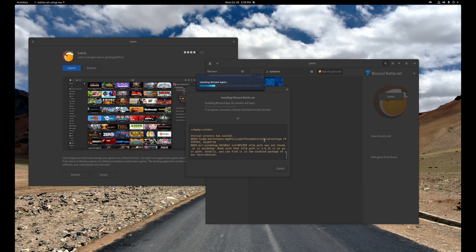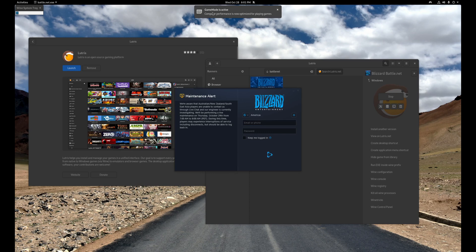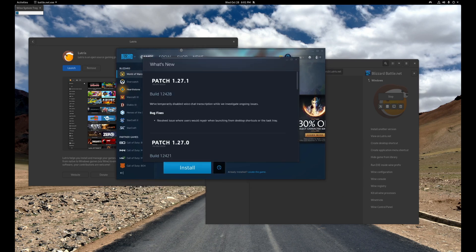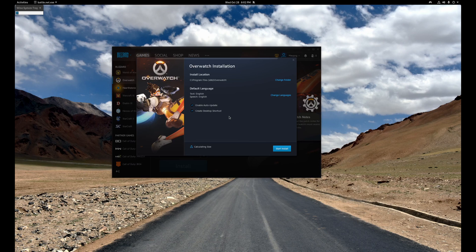Now it's not going to go this fast for you because this is all done through editing magic, but essentially you should see these same steps. You're going to see your typical Battle.net installation screen, just like if you were installing it in Windows — it's going to look no different. Once you're done with that installation, you launch Battle.net. You can see up in the left-hand side that Wine system tray, letting you know this is really running through Wine. We also had Lutris turn on game mode for great performance. Once you click install for Overwatch, it's just a typical installation from there.